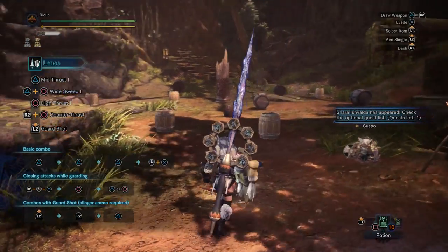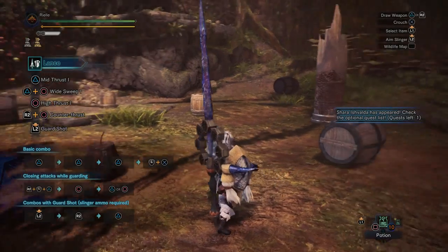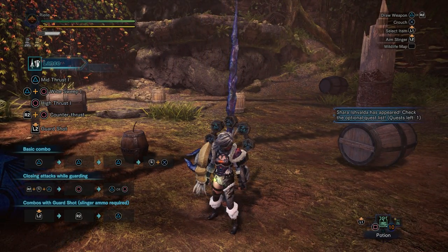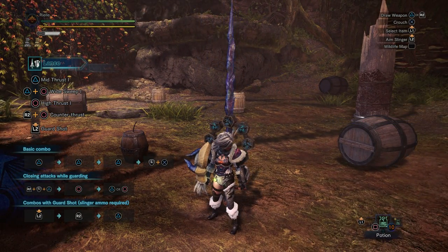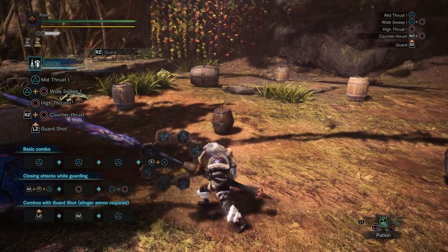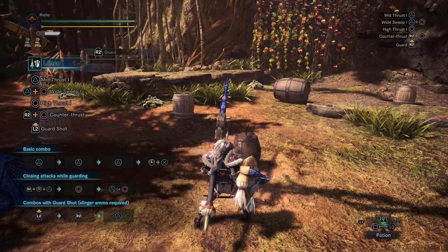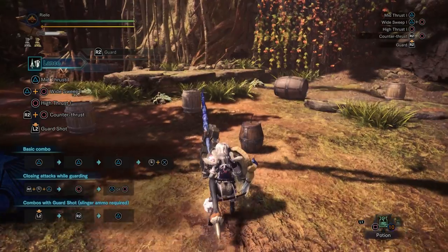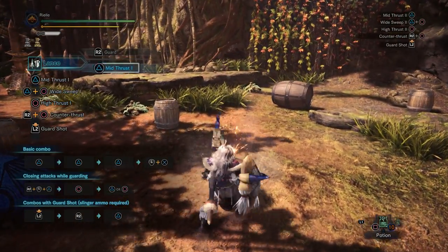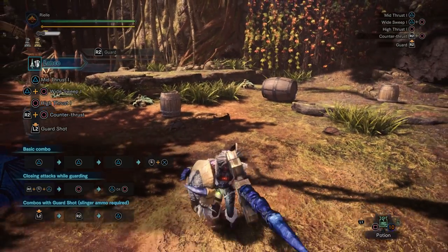Here we are in the training room so we can look at the mechanics more closely. To activate Offensive Guard, you pretty much have to go from a non-guarding state into a guarding state with good timing. Unfortunately, the bomb in the training area does not activate Offensive Guard no matter what your timing is — that's a little unfortunate. To demonstrate the timing, it's just as close as you can get it.